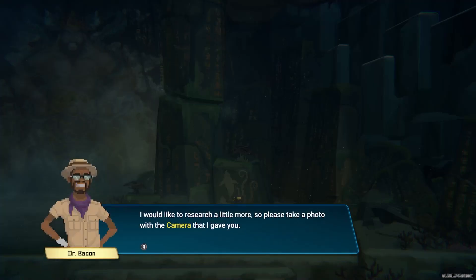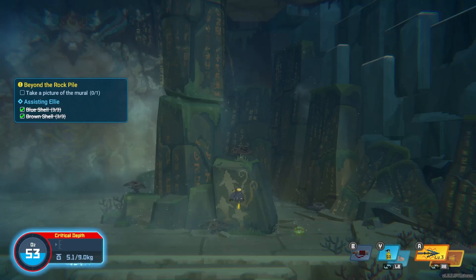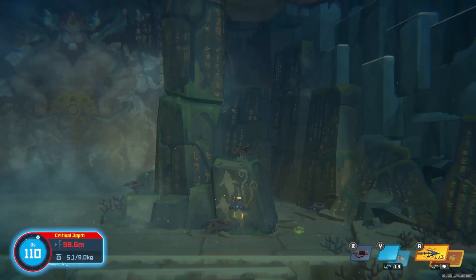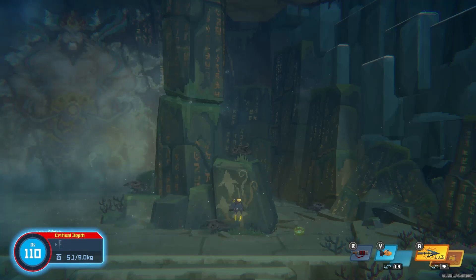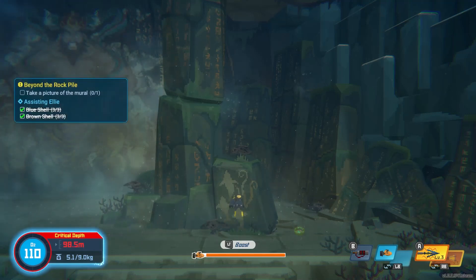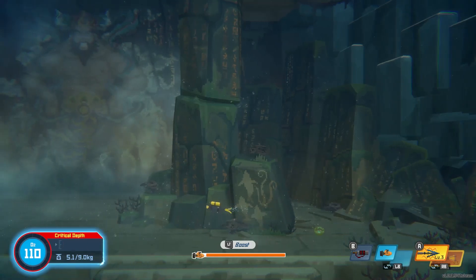That should be enough. "I would like to research a little more, so please take a photo with the camera I gave you." How do I do that? The objective is on the left-hand side. Looks like we grabbed all the side objectives already. Let's hit start. Oh crap, I used my O2 tank — that's fine. How do I take a picture? I'm pushing random buttons. I don't want to push the wrong button though. Can't grab anything. Let's just look around maybe — we just have to be in the correct spot.